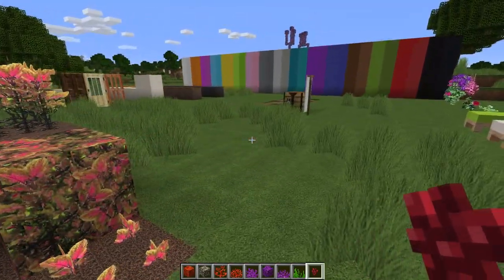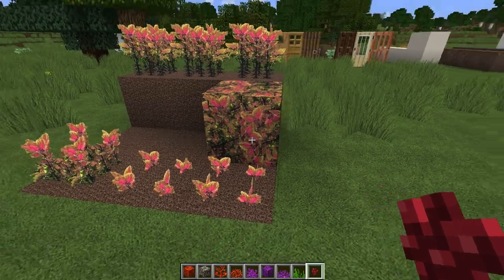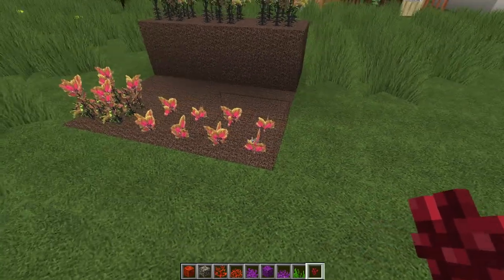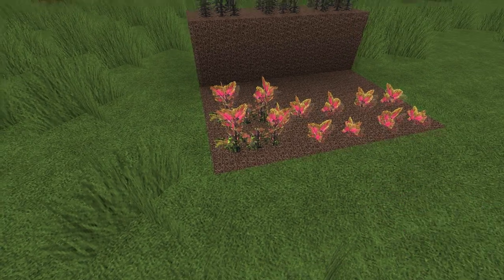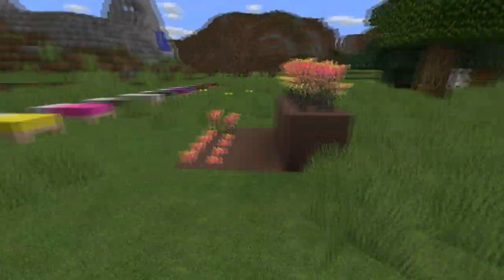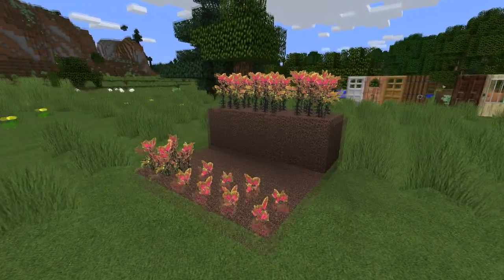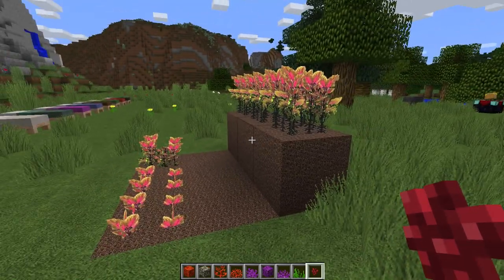All three stages are represented. There's the Netherwart block, which looks like an old quilt — I'll never use that anyway. Here's Stage 0 when you plant the Netherwart, then Stage 1 when it starts to grow, and then Stage 2 up here when it's fully grown. I think it looks more like a plant you'd use for potions. I could never stand the default Netherwart, so I'm glad I came up with something.